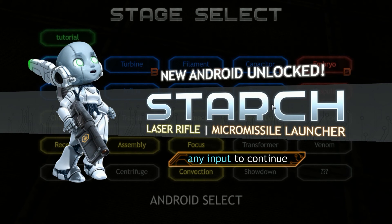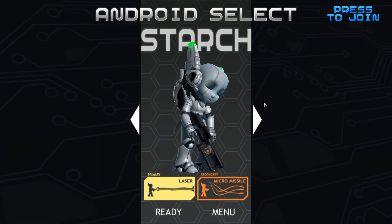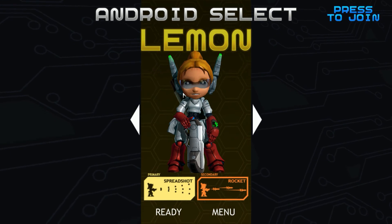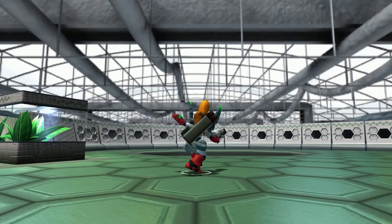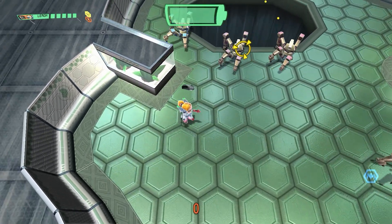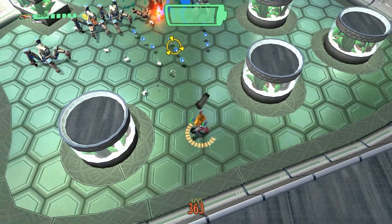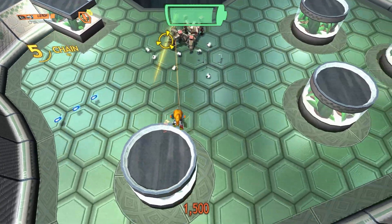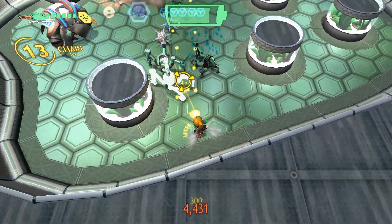New android — Starch. Not as polished as the other ones, but I think that was probably on purpose. She's got a laser and some missiles. I'm thinking maybe of trying Lemon with her spread shot and rockets. Hive — let's try the rockets here. Nice, so far so good. Kind of a honeycomb theme level. Liking the spread shot so far.